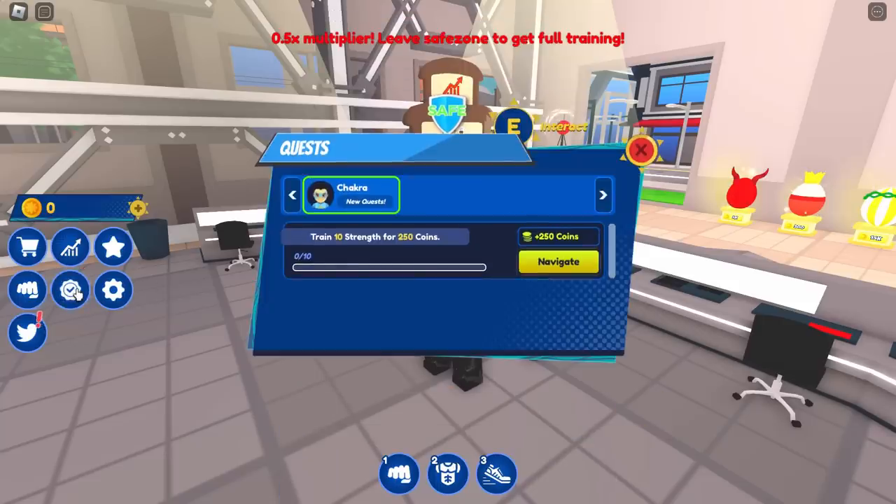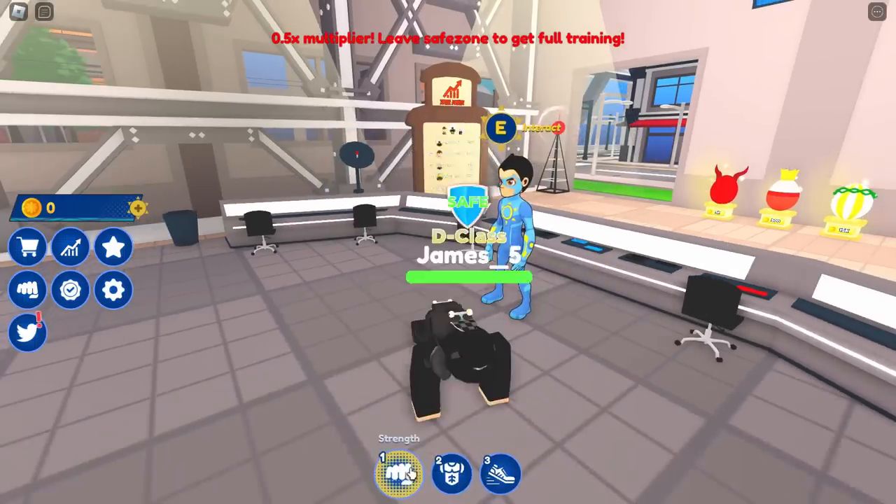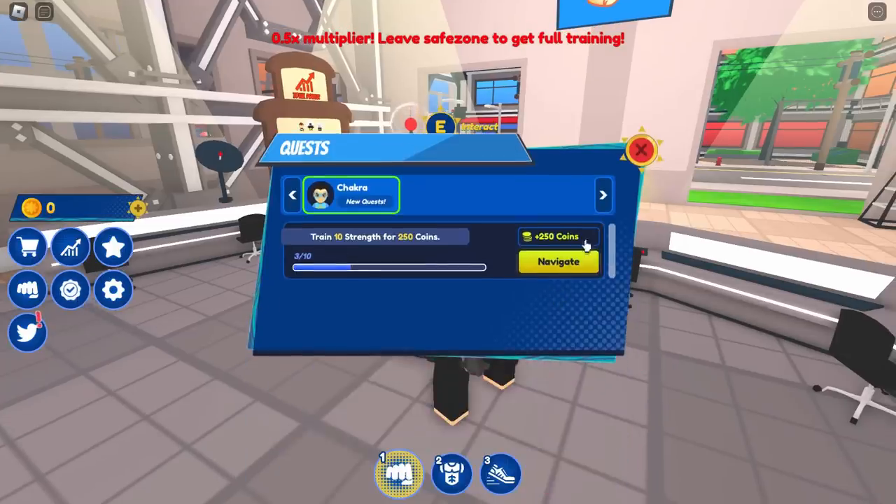So we need to go to the quest button and select the strength quest. We need to do this 10 times — just spam it. As you can see I'm clicking using the strength ability and it's going up. We're going to get it to 10 and then we should get the item. And there you go — quest complete.